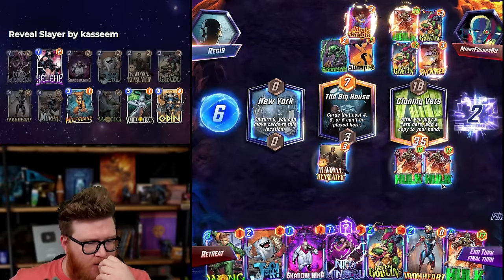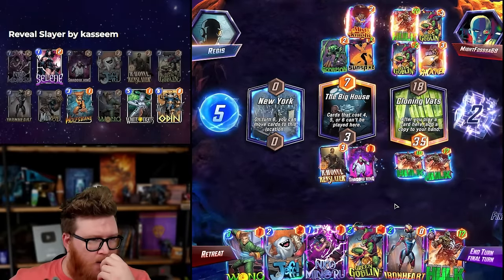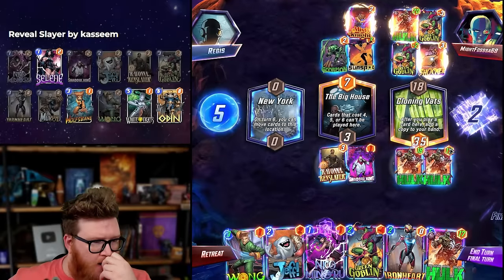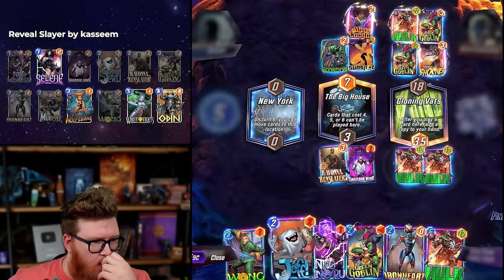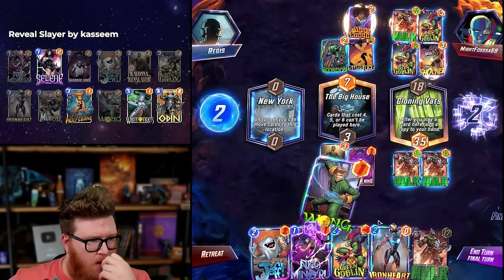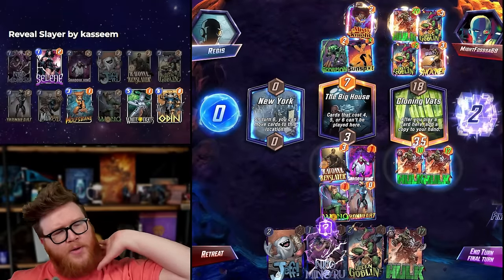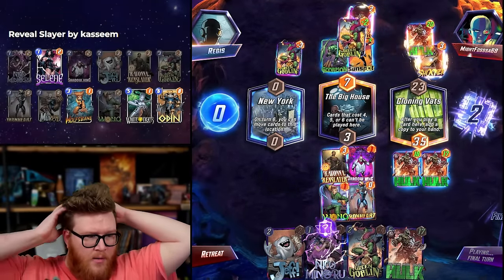This becomes a bit of a who's-gonna-move-their-card kind of game. They could also move their card and play an Elioth or something. Maybe we ought to just attack mid fully here. Replace the location — something like this maybe. This debuffs here. I am revealing first — how does that affect the Sunspot? Ironheart is pretty likely to hit a lot mid. I actually think this is fine.